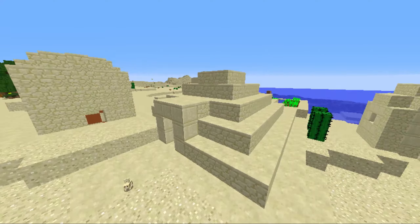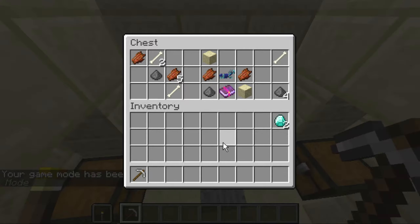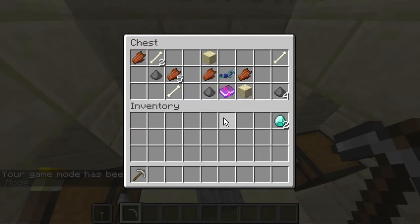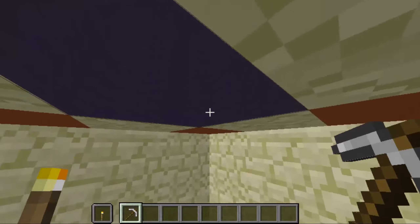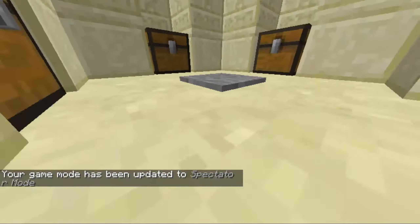Here's tip number 3: temples. Temples are really good because they have chests in them, as you can see, and these do have diamonds quite a bit of the time. This one happens to have no diamonds, but these do happen to have diamonds quite a bit of the time. Actually, there's diamond horse armor, so I guess that's kind of a win. But you have to be careful, because if it's a desert temple, they can blow up because of the TNT.